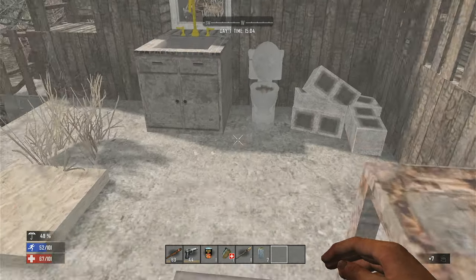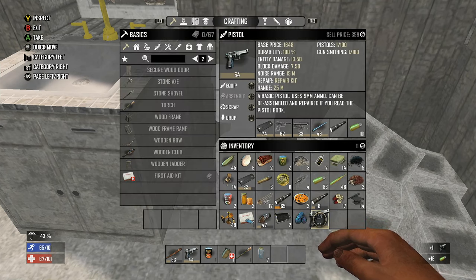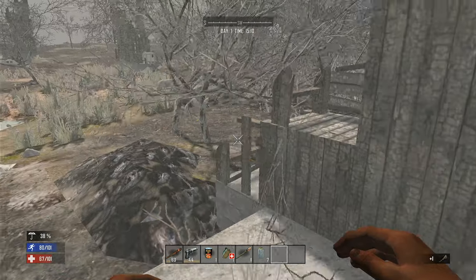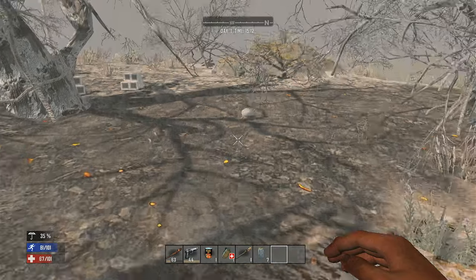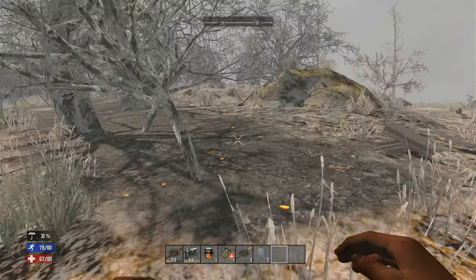Rotting flesh is pretty much useless in this playthrough. Another gun — I can't assemble that one so I can't get the ammo out, but that's okay. A wrench! Once we get to the minibike stage, a wrench will be nice. I'm trying to think what else I can use a wrench for. Oh, that's wasteland — we're staying out of that.